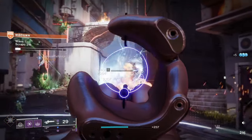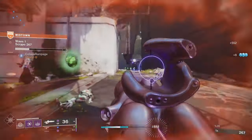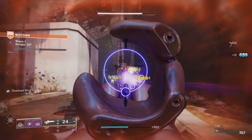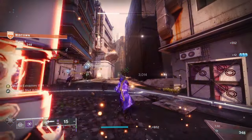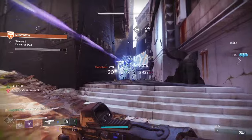Let's dive right in and look at how to get this weapon. To get this sword you need to play Onslaught, and you can access that via the Into the Light node from the director. It's a random drop after the boss phase, which is after each 10 waves are completed.